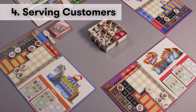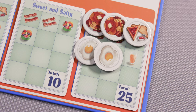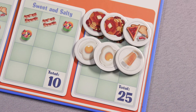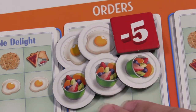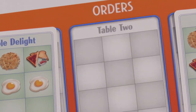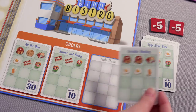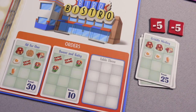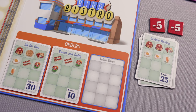Serving customers: when you are ready to serve a customer's order, move the food tiles from your ready-to-serve area and place them on the corresponding spaces of the customer order card to check that you have the correct food items. An order may not be partially filled in one round and completed in the next. A player may also be forced to serve a customer an incomplete order to clear a table for another customer card. Return all used food tiles to the kitchen caddy, then place the customer order card in a pile next to yourself along with any penalty tokens — these will be used for scoring at the end of the game.